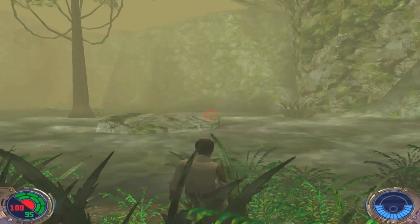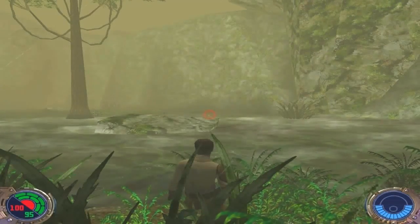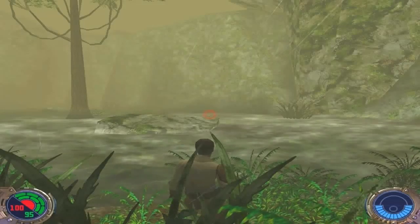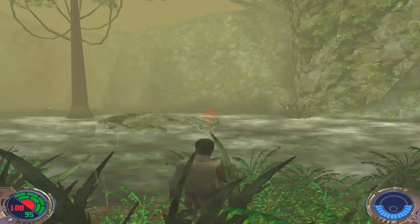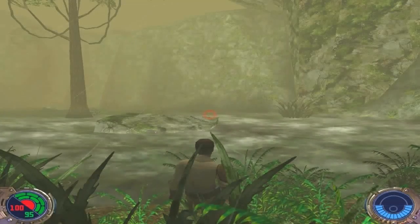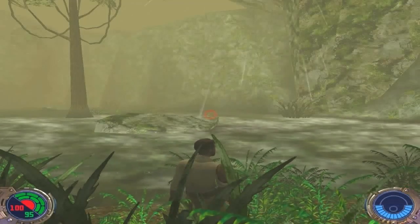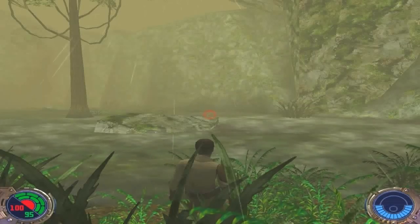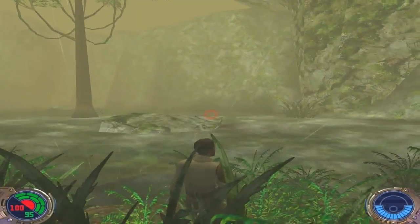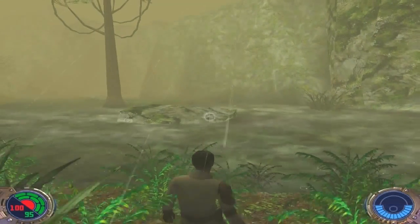You see that pointed enemy far away in front of us? That is a new type of enemy — the Swamp Trooper. A Swamp Trooper is like a Stormtrooper, but they have a special suit to stay underwater. They are more dangerous than conventional Stormtroopers. You can't just use Pull or Push to deal with them because they are underwater. You have to use Mind Trick to distract them and then kill them, or use Force Grip to lift them out of the water. Let me demonstrate.